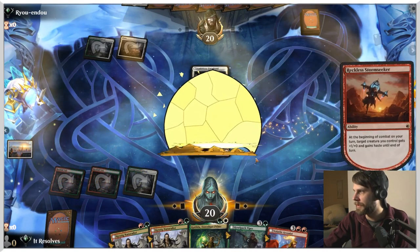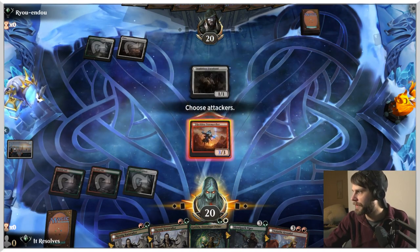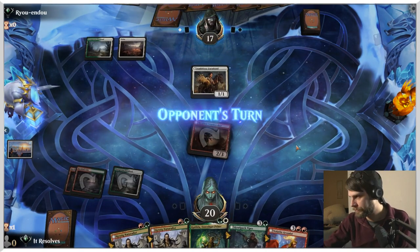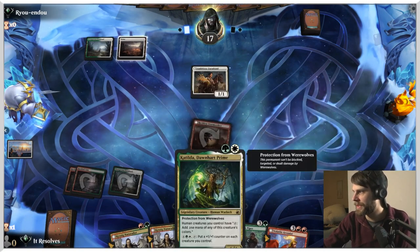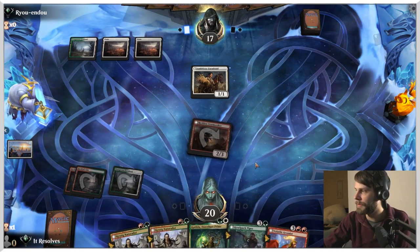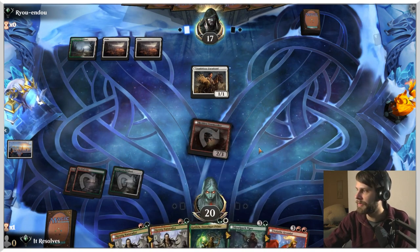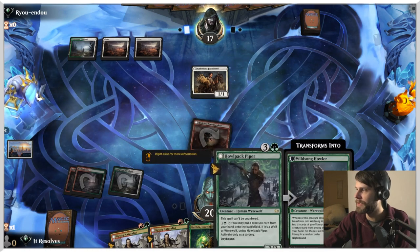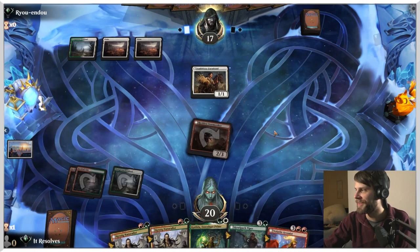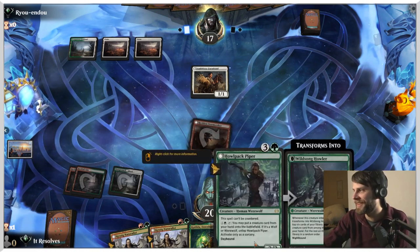Let's be mana efficient — go ahead and throw this out there. We can get in for an early attack as well, I think that's worth it. What this does is allow us to give haste to Catilda if we would like, or really anything we play from here on out, and start pushing through for even more damage. If we can get the Howlpack Piper down — this card is so good. Being able to drop multiple Werewolves per turn is ridiculous.